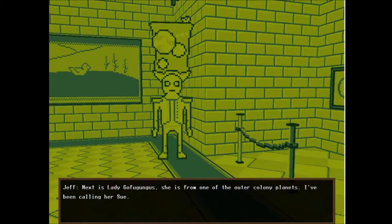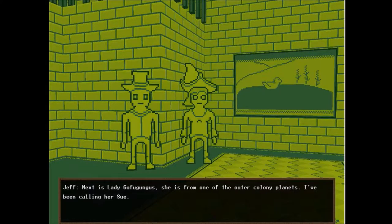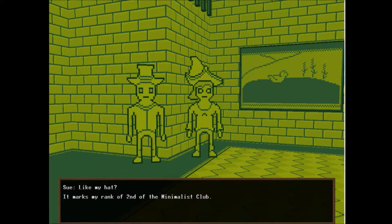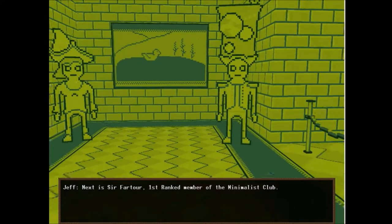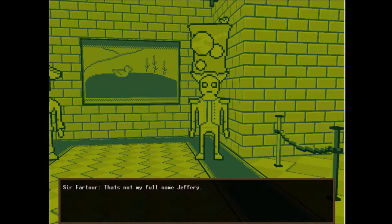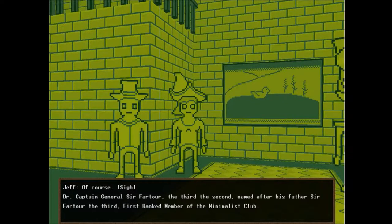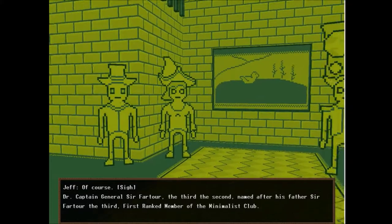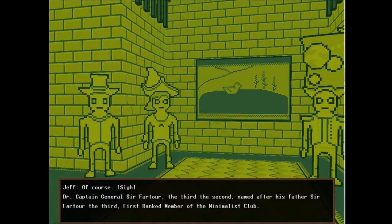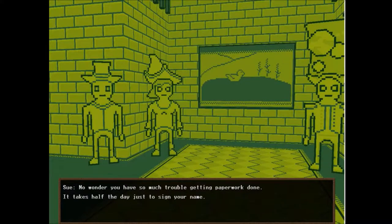That's Jeff. And this is Lady Go-Fungus. He's from one of the outer colony planets. I've been calling her Sue. Like my hat, it marks my rank of second of the Minimalist Club. Next is Sir Fartor, first-ranked member of the Minimalist Club. That's not my full name, Jeffrey. Of course: Dr. Captain General Sir Fartor III, named after his father Sir Fartor III, first-ranked member of the Minimalist Club.